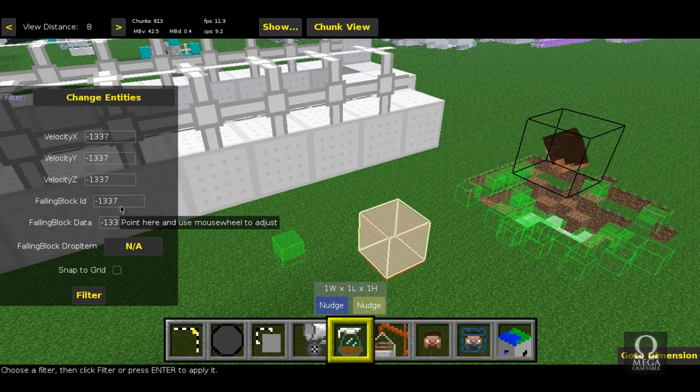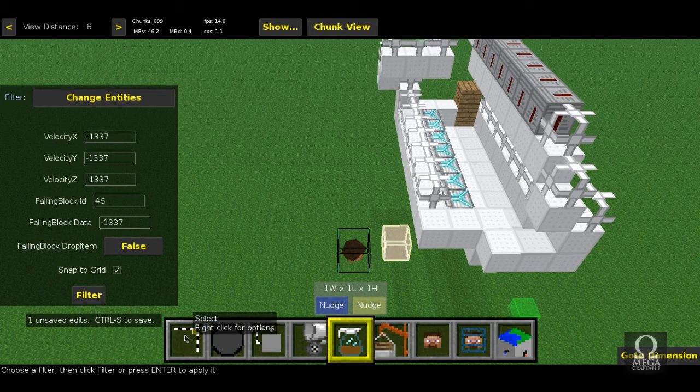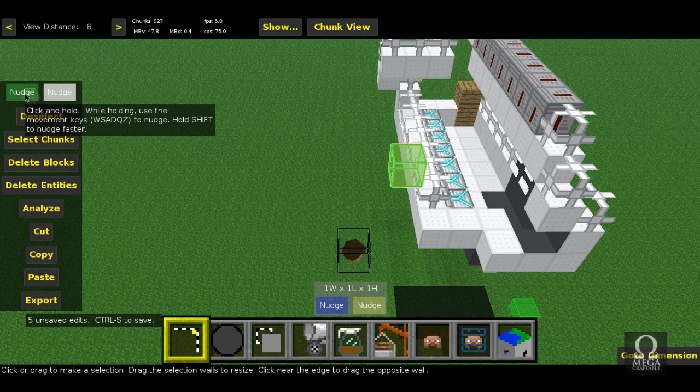We're going to go to the falling block ID and change that to 46, which is the ID of TNT — a non-lit TNT. Then, importantly, go down to 'Falling Block Drop Item' and tick false, and click 'Snap to Grid'. You've now changed your entity to a TNT that will not drop a block when it breaks. That's quite important because otherwise you're going to have hundreds of item entities spawning, which will not be ideal.